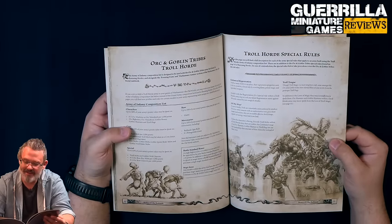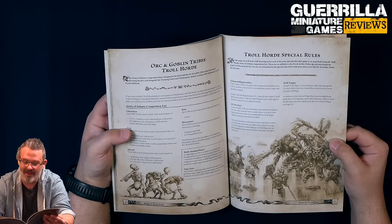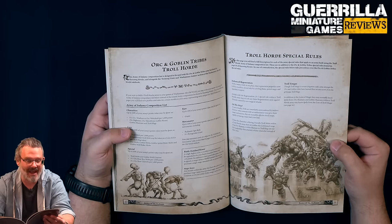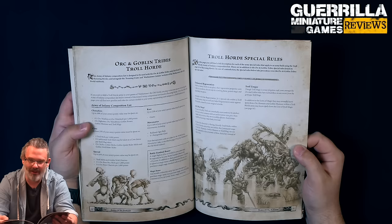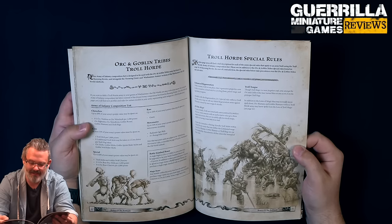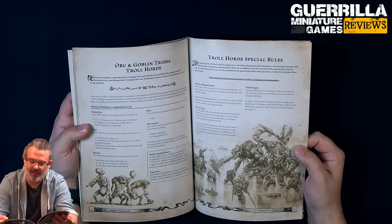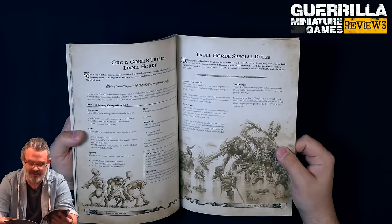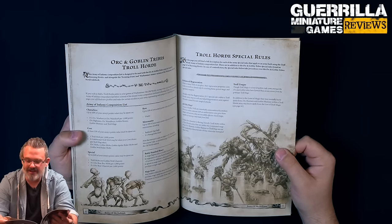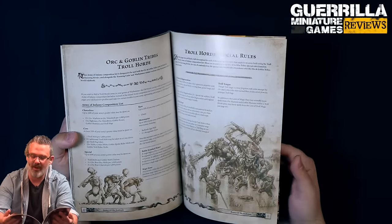For special rules you get Enhanced Regeneration: with so many trolls in one place, models with the Regeneration X special rule within a troll army can reroll any failed regeneration saves against wounds caused by non-magical attacks - so against non-magical attacks they become increasingly tough, rerolling 4s or 5s is a huge bonus. You get Oidus' Way: friendly troll mobs within command range of an Orc Shaman, Goblin Shaman, or Troll Hag can use the leadership characteristic of that character instead of their own. And Troll Tongue: Orc Shamans and Goblin Shamans within a troll horde can learn troll magic.